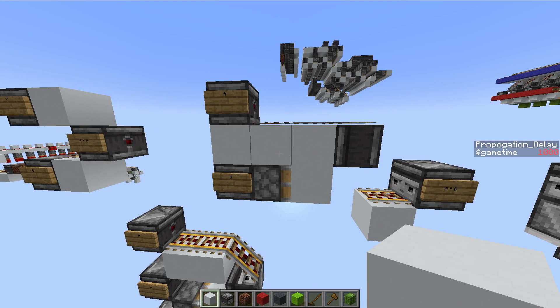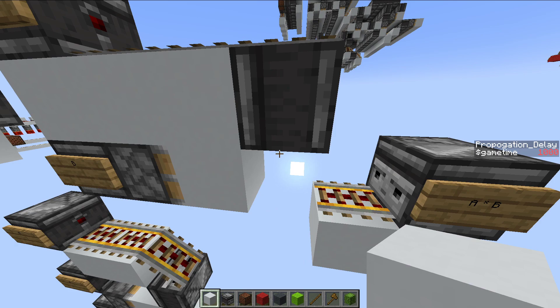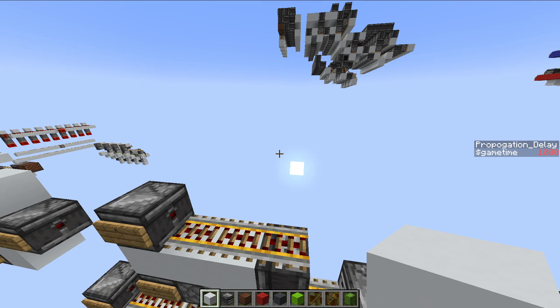This is more or less an implication gate — this piston needs to be extended, and this observer needs to pulse at the same time for this to actually work. I talked about that in my last video, which will be linked down in the description.